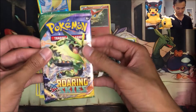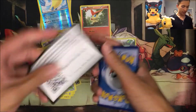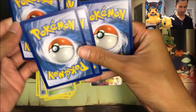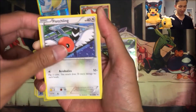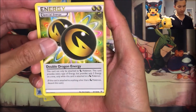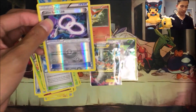We'll do this last pack. I don't think we could top that pull. We got a Natu, Natu again, Togepi, Fletchling, Exeggcute, Double Dragon Energy — whoa, that looks sick — Tropius, Skyfield, Latios Spirit Link, Uncommon Reverse.